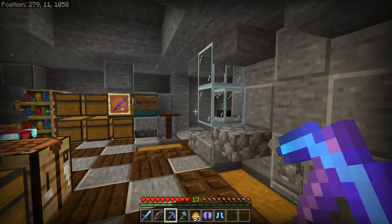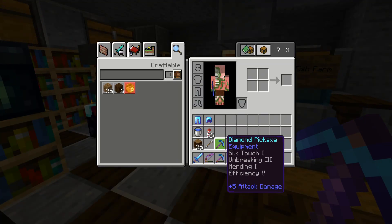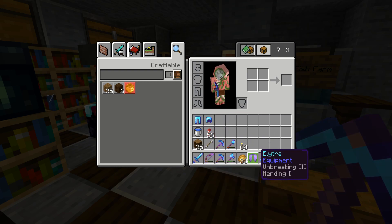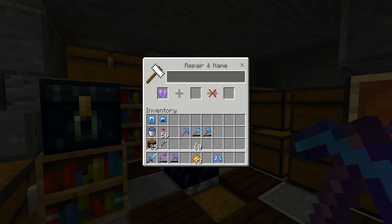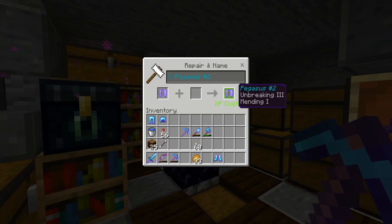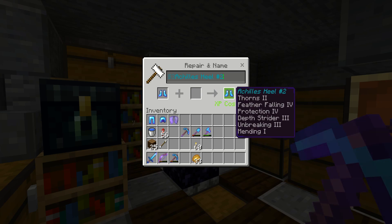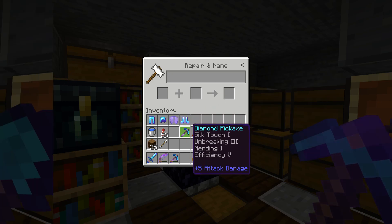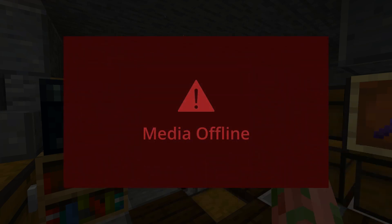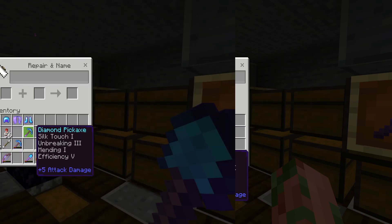So here we are down at the double spawner and we're just gonna go ahead and rename some gear from the comment section. We need to name our four main tools and then of course rename our elytra and our boots as well. The elytra is of course gonna be renamed to Pegasus number two — hopefully this is the final Pegasus we ever need to make. The boots are getting renamed to Achilles Heel number two as well, and I'll probably throw another Thorns on there so they're actually level three. Tycraft on Discord suggested we name a tool 'Undermined' and the shovel is the perfect option for that.